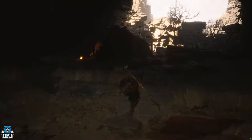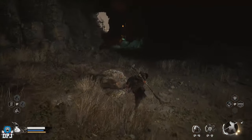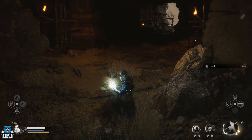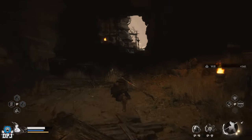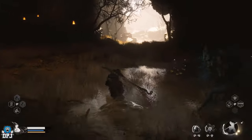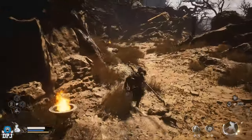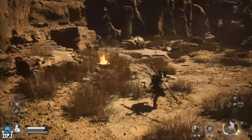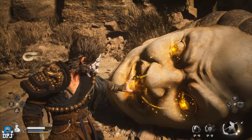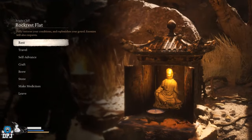Now we're going to move on to that fifth set of eyes. From where we picked up the last ones, head to the location I take on screen now and grab these eyeballs. And lastly, let's go and collect the last set of eyes, the sixth set. Follow where I go on screen now and do what you gotta do.